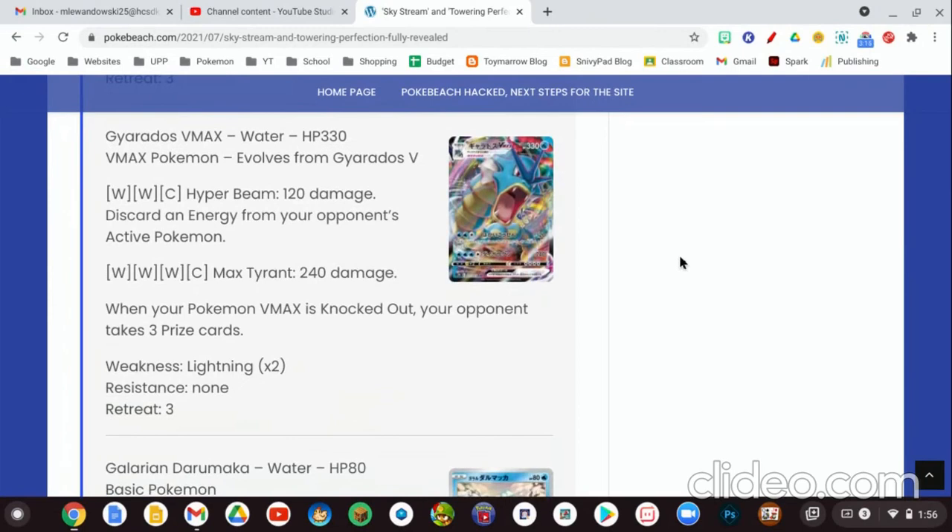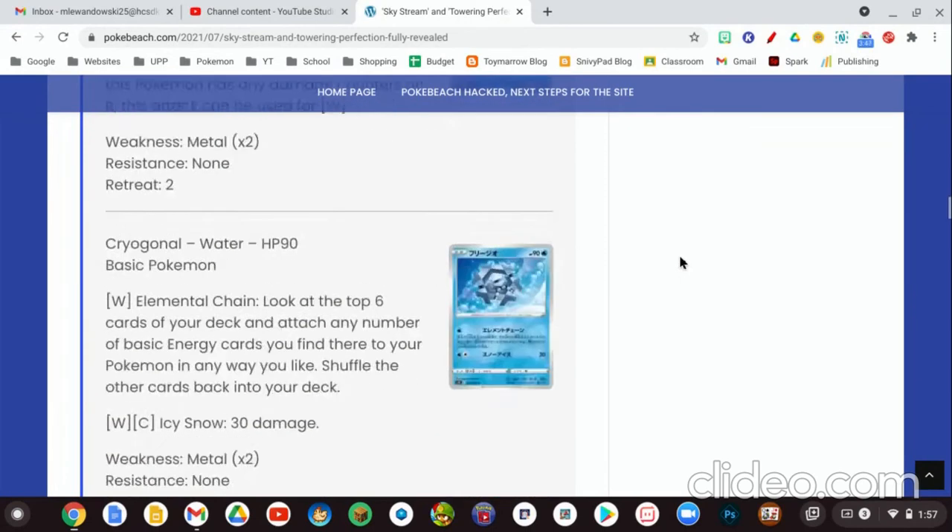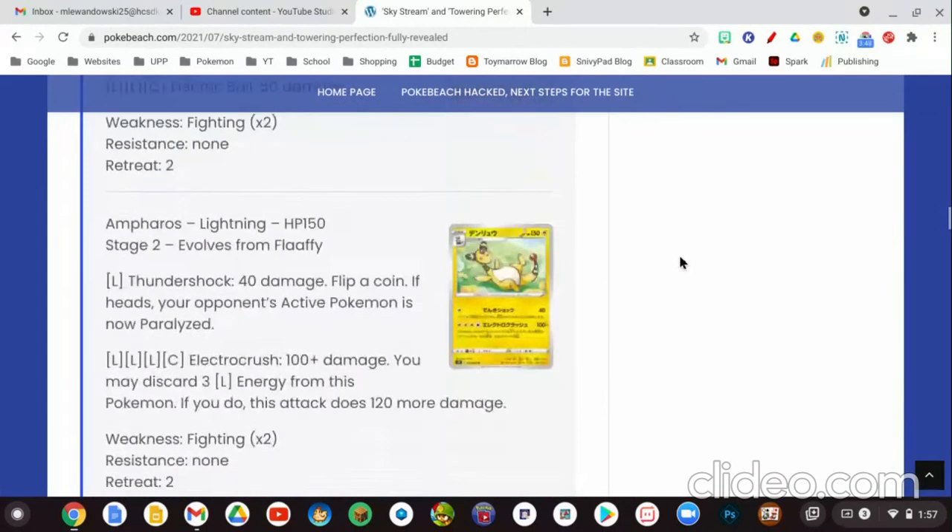Gyarados VMAX is Water Type with 330 HP. For 2 Water and Colorless Energies, Hyper Beam does 120 damage and discards energy attached to the opponent's Pokemon. For 3 Water Energies and 1 Colorless Energy, Max Tyrants does 240 damage. This is a pretty decent card — you get a Crushing Hammer effect with the first attack, and 240 damage is enough to knock out any V card without Pokemon Tool Cards. It can 3-shot any Pokemon in the entire game with Tool Cards.